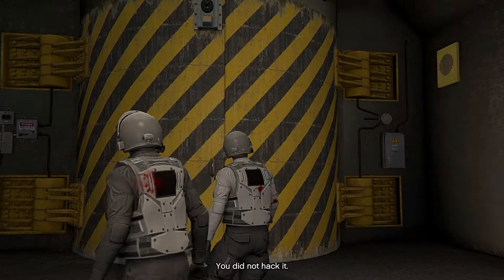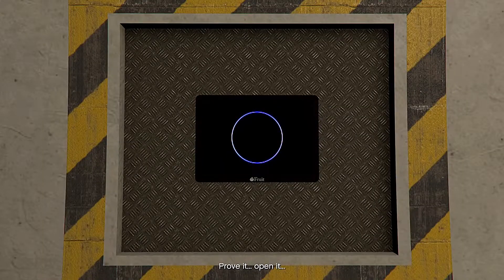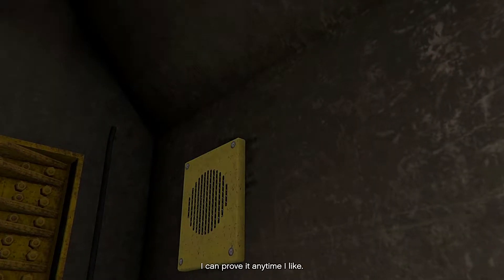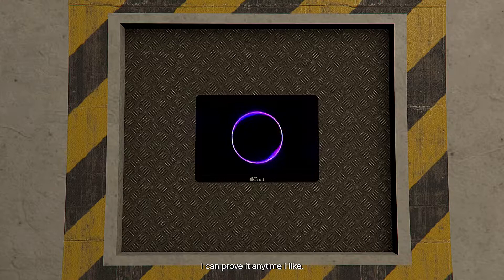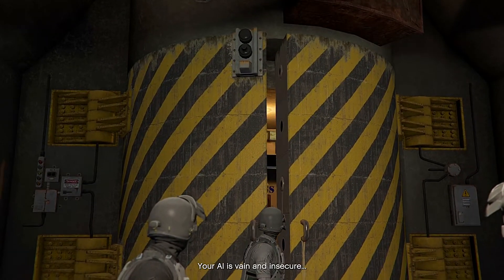Let's begin with the brand new vehicle — the Grotti Brioso 300 wide body from Benny's Original Motorworks website in the game. It's an upgrade to the Brioso 300 wide body, drawing attention to all the right places with a range of unique mods and customization options. That's the brand new vehicle.